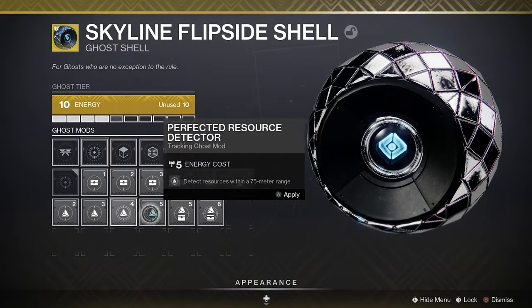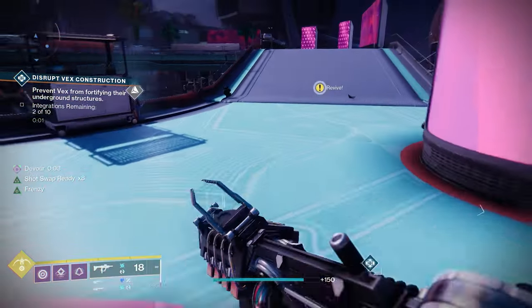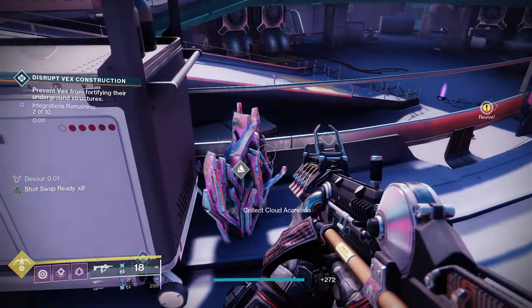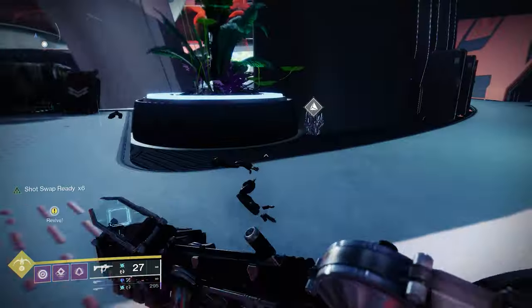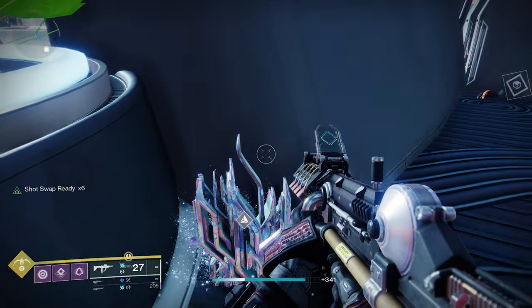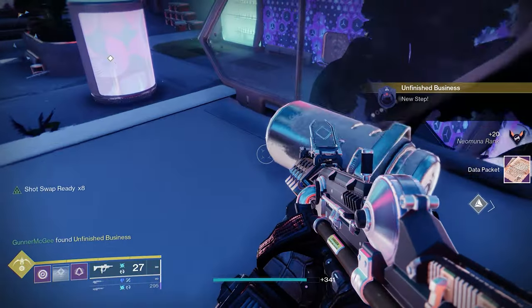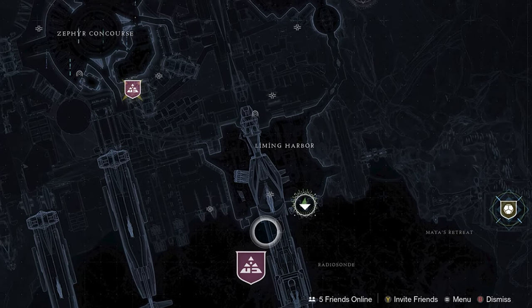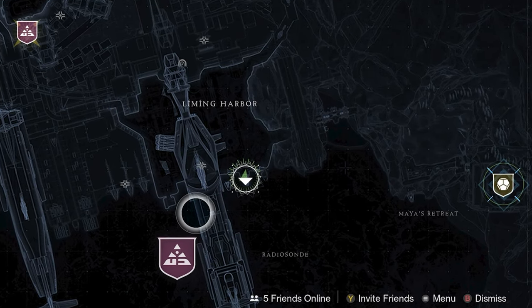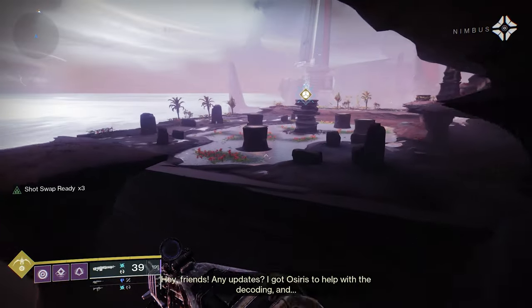The Resource Detector Mod will help you find these weird little metal plants called Cloud Accretions that are all over Neomuna. Interact with these things and you'll get data packets. Once you've collected five data packets, the next step of this quest will activate, which will take you to Maya's Retreat — an isolated area located in the southeast part of Neomuna. Follow the quest markers to reach this spot.